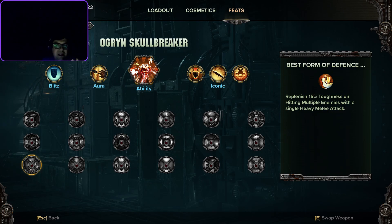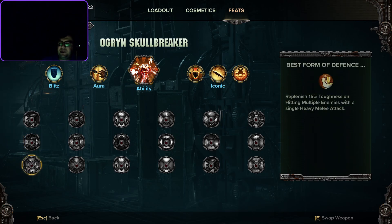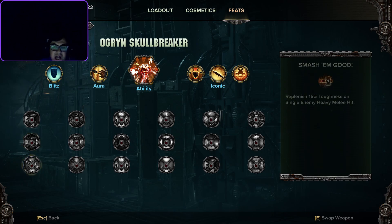Now that some boss fights have mobs spawning in, Best Form of Defense can be situationally good. But overall, if you're really good about movement and swiping large groups, you don't take that much damage anyway. Smash-Em-Good is the safer, more consistent pick. That said, if you just want to swing madly at everything, Best Form of Defense makes sense too. Just keep in mind the difference between a boss fight and a horde event.